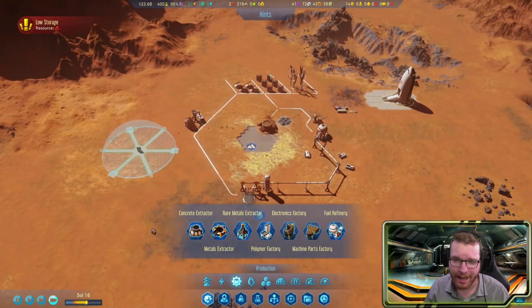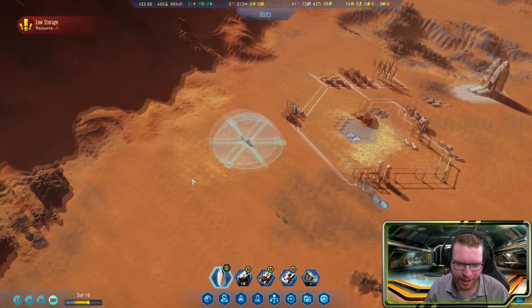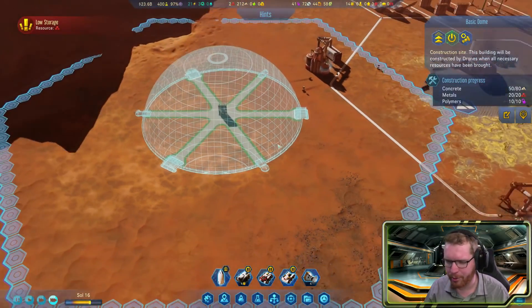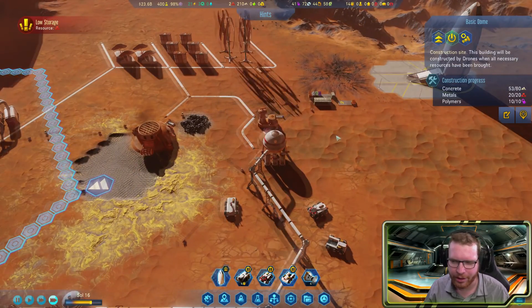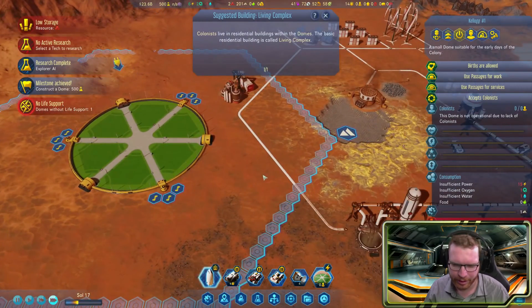Resources are low again — metals this time. We really need those humans to come here so we can begin extracting things, but we need that dome up and running. We just need a lot more concrete, but luckily we have a ton of it.